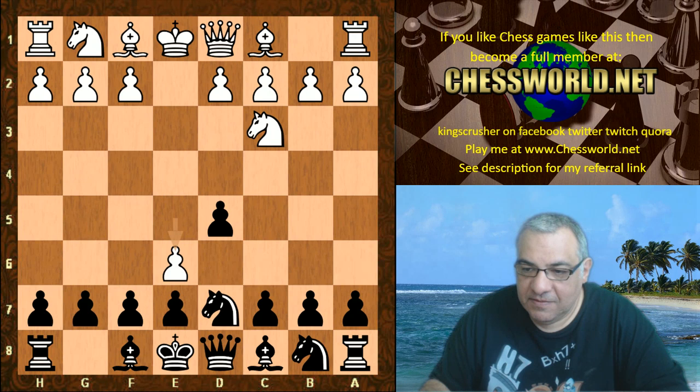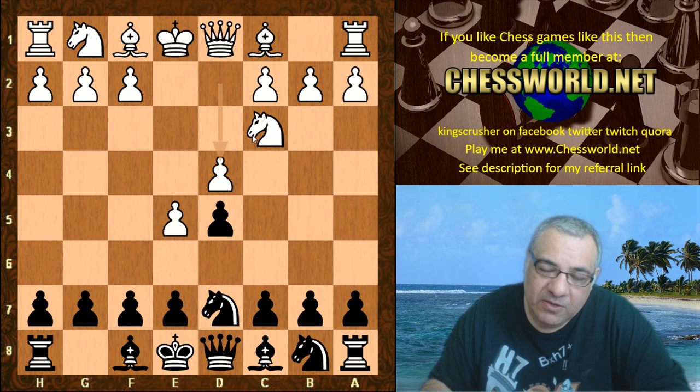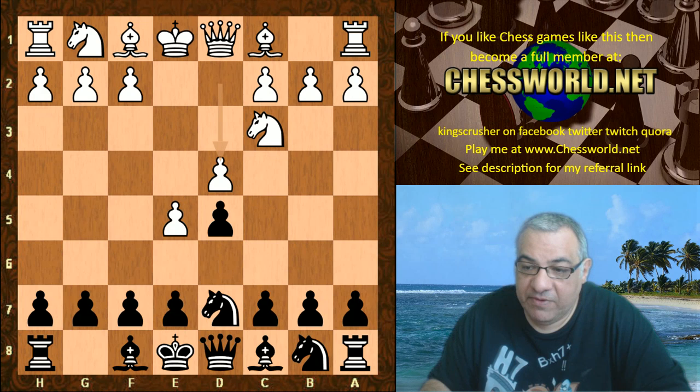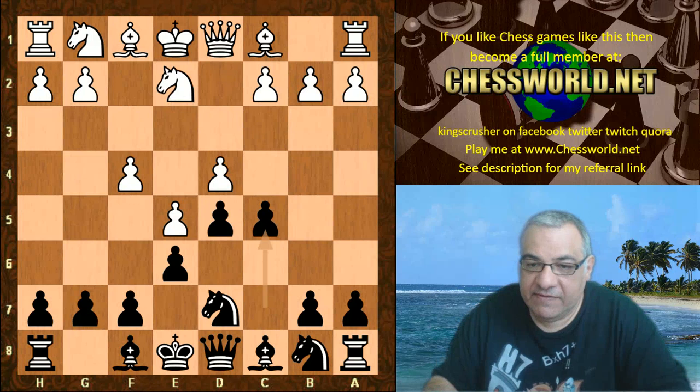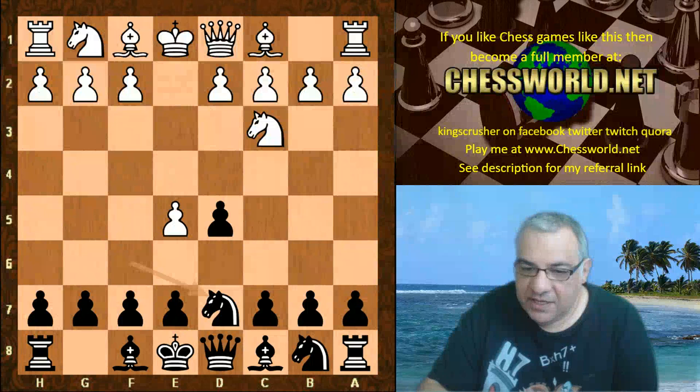If White wants to transpose into a French defense, it limits White's options severely. With this Knight blocking the c-pawn, the Knight might want to go in a variation with Knight c3 e2 to transpose there, but sometimes that's quite nice for Black. Vasily Ivanchuk himself has played that with Black with sometimes great success. For example e6 f4 c5 — if this Knight has to move, this is the Steinitz variation; it's fine for Black. Black can get in a quick b5 as well. So we see Knight fd7 e6.